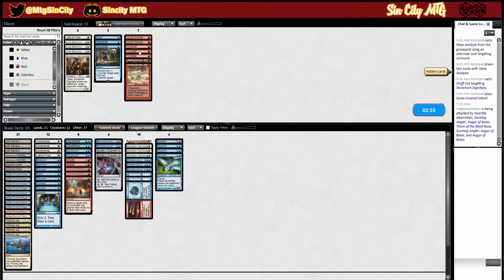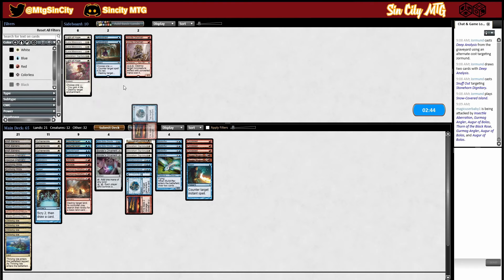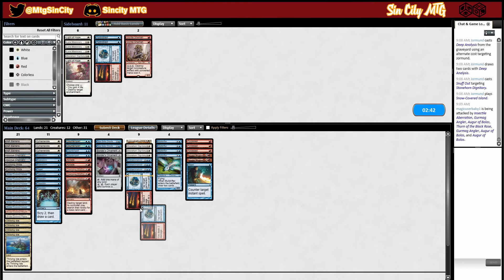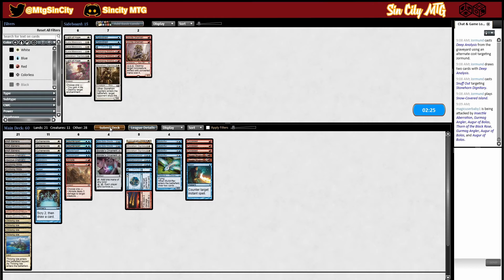Sideboarding for game two — I think we want Pyroblast, Swirling Sandstorm, and Dispel. I'm not a big fan of Light of Hope here. We could probably take some things out. Let's shave one Dignitary. Run it like that.